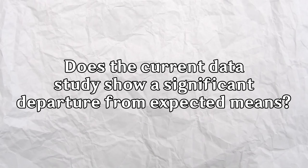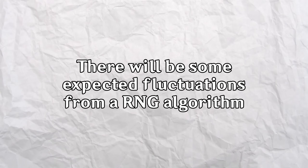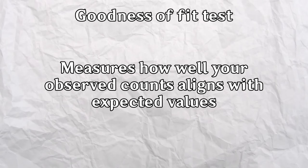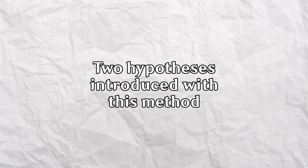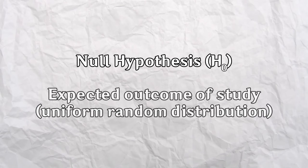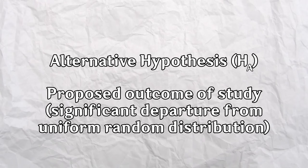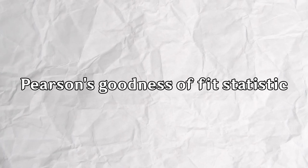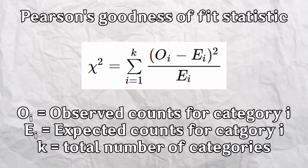A very valid question is: does the current data study prove a significant departure from expected means? RNG algorithms will have some fluctuations, but these need to be fairly large for large sample sizes to be statistically significant enough to claim that the expected means are wrong. To answer this, I must introduce something called the goodness of fit test — a test that measures how well observed data corresponds to expected values. I will be using the Pearson goodness of fit statistic, which is the sum of the squared differences between observed and expected values divided by the expected value. This is also referred to as Pearson's chi-squared test.